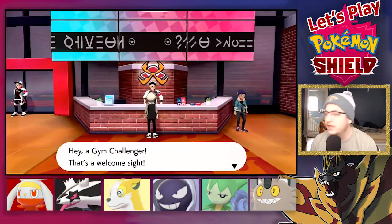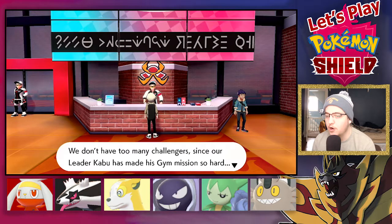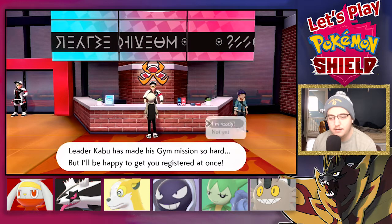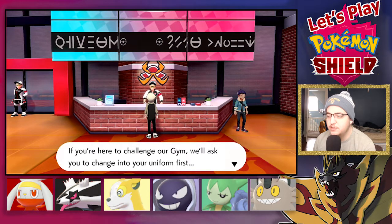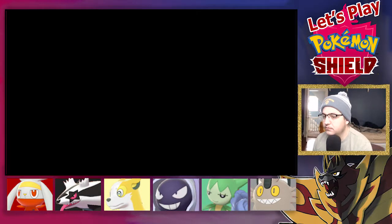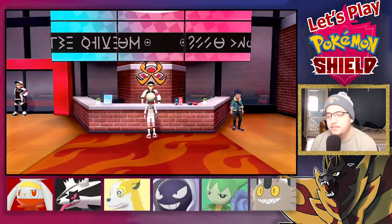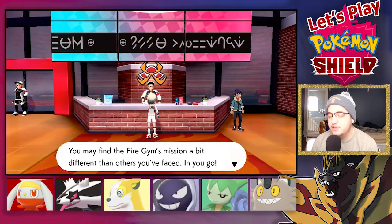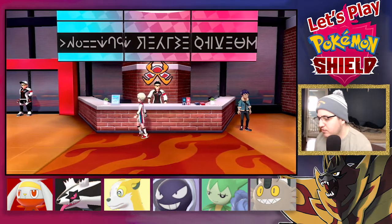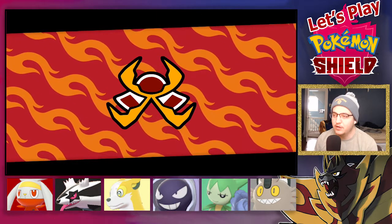I'm ready, going straight into it. We don't have too many challengers since leader Kabu has made his gym mission so hard, but I'll be happy to get you registered at once. If you're here to challenge our gym, we'll ask you to change into your uniform first. This is the one where you have to catch Pokémon — this is where I caught my Litwick in my first playthrough.